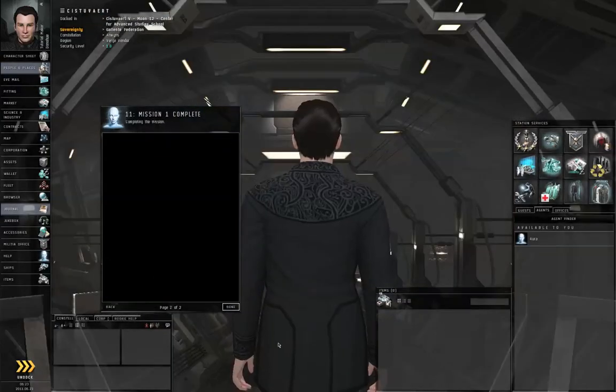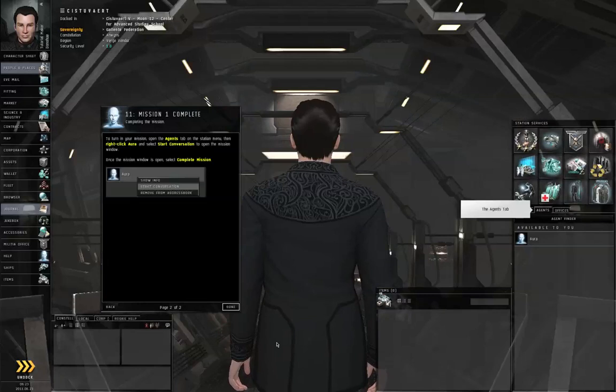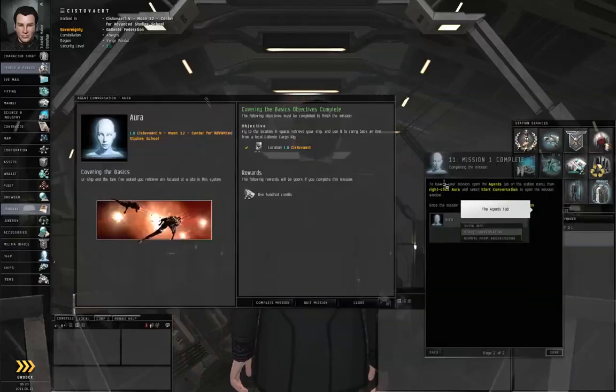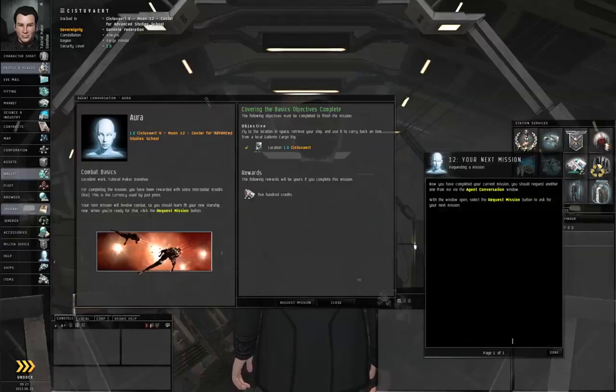Click Next. Contact me through the Agent's menu to complete the mission. Right-click and Start Conversation. Let's move this out of the way and complete the mission. Alright, so that's our first mission. We will cover the next mission in the next episode. Thank you for watching.